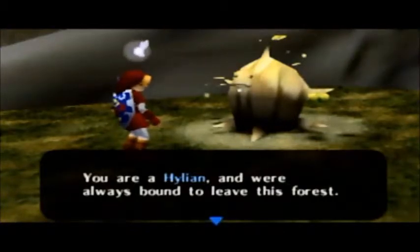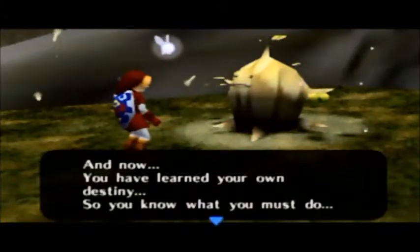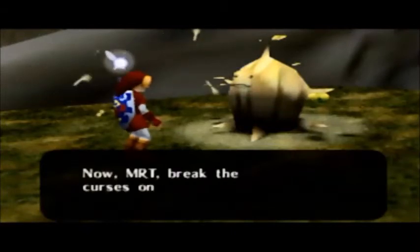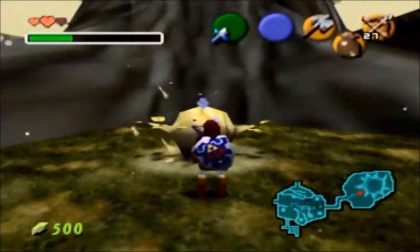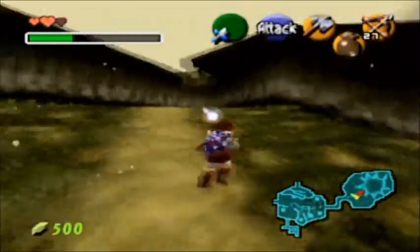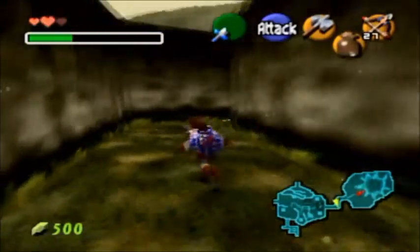It wasn't that very long ago if Link was only a baby boy before the king unified the Hylian area. He didn't have a very long rule then. You are a Hylian and were always bound to leave this forest. Now you have learned your own destiny — you must save the land of Hyrule! Break the curses in all the temples and return peace to Hyrule! Wow, two medallions in one episode. That was weird. Anyway, this has been the Green Lanning Mr. T. I hope you've enjoyed the episode. Aloha!